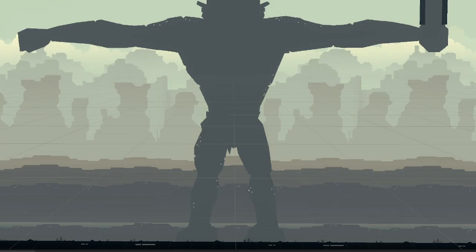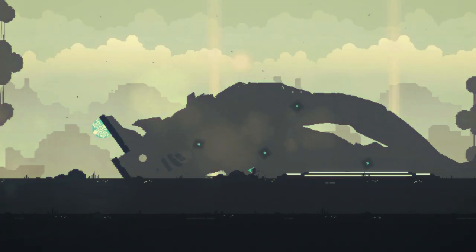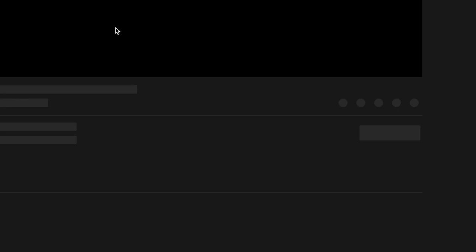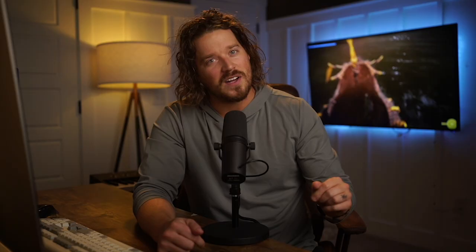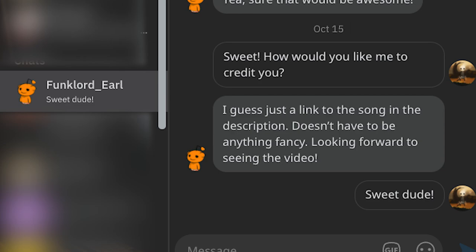Making the colossi a flat tone amplified by a moody foggy landscape helped achieve that massive feel. I then slapped on some grab point prefabs onto the boss and placed some attack zones on his head. The boss sequence is pretty boring without some epic music written by Kow Otani. In searching for his music on YouTube, I actually stumbled across an epic 8-bit version of the boss sequence music created by Funlord Earl. I dug around for his contact information and started a conversation with him on Reddit — he let me put his music in the game in exchange for a link in the description, so feel free to check out his other tracks. He's actually super talented.